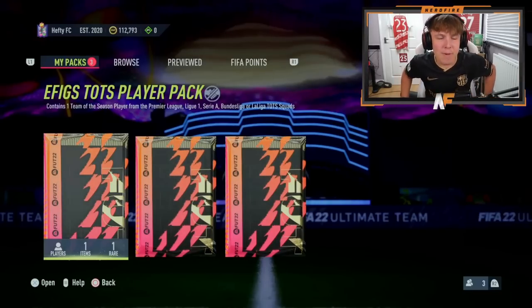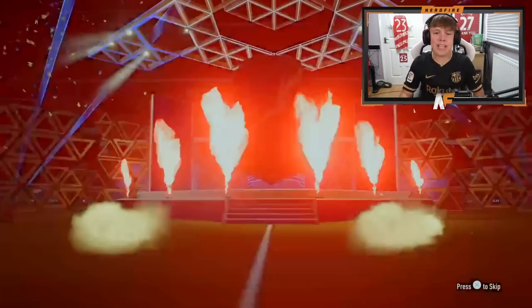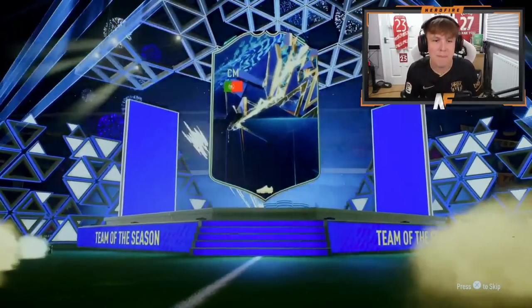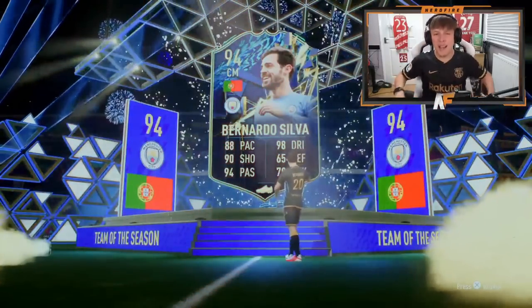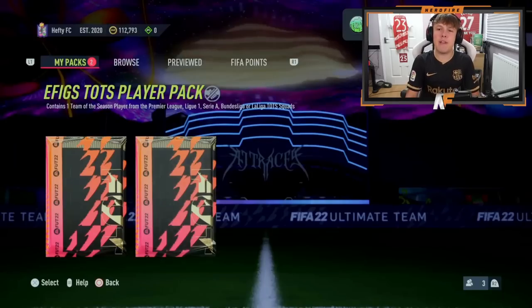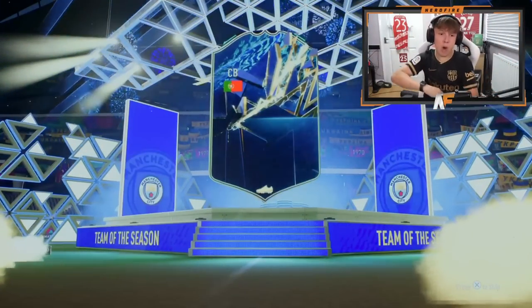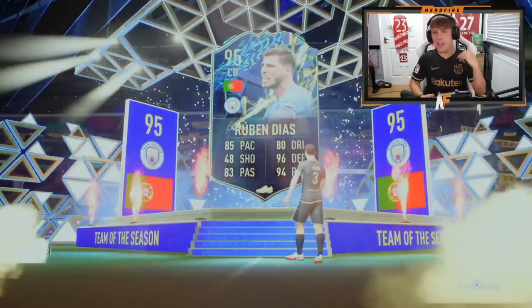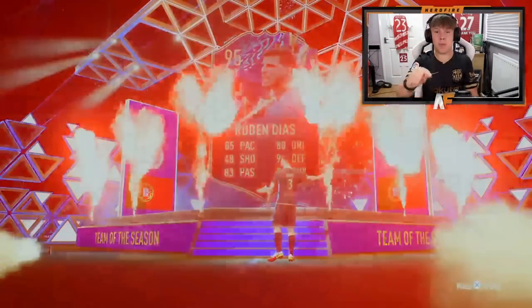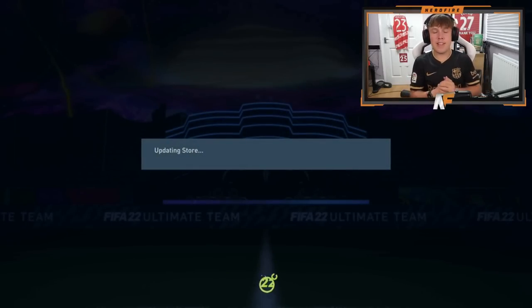Shout out to my boy Matt — Mr. XD Hefty. I nearly got enraged because my OBS crashed, but it's fine. Let's see what Matt gets — how many Premier League players does he get? Portugal, centre mid, Premier League number one — Bernardo Silva. That's pack ten. Pack number two: these are definitely heavily favoured into Premier League, the odds have to be mucked up here. We could still get three packs back. Back to back — Bernardo Silva then Ruben Diaz. Diaz is incredible in this game, one of my favourite centre-backs I've used in this whole FIFA. That is a big dub on pack 11.